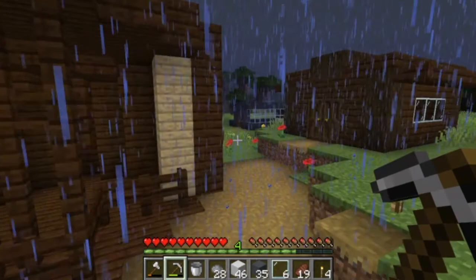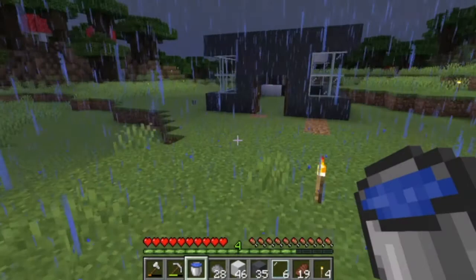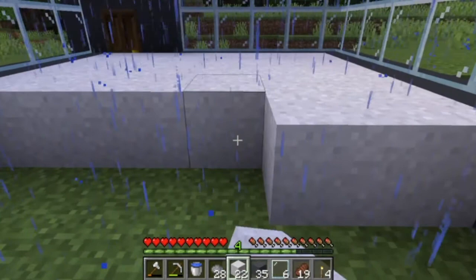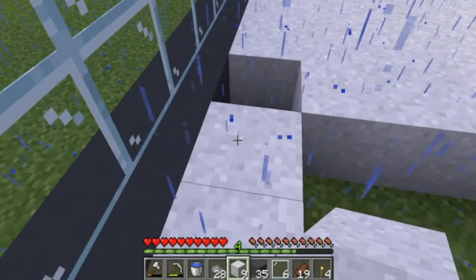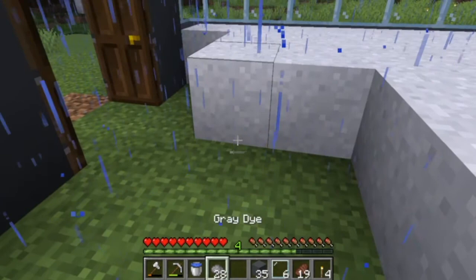I'll just place a bunch of concrete powder and then water. I think this might actually be a little bit slower. Run towards the building. Let me see how much of the floor this will actually cover. And there we go. Last but not least, that's the last block. It doesn't quite cover the whole floor - we will need more sand to be able to make the rest of this.